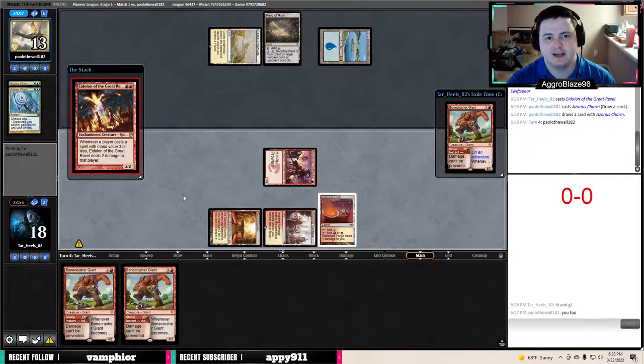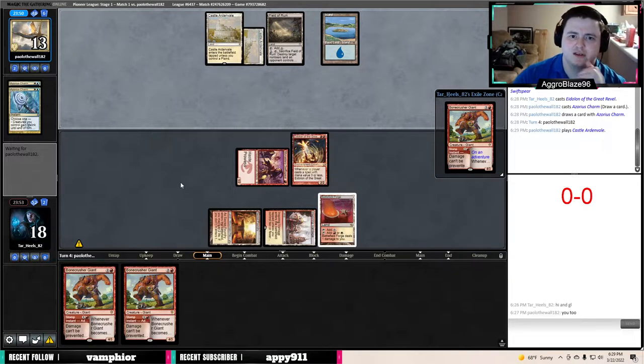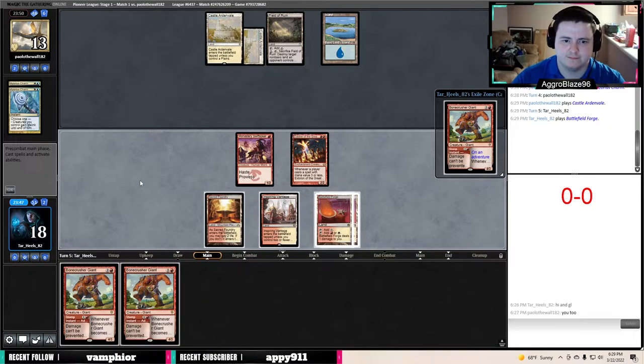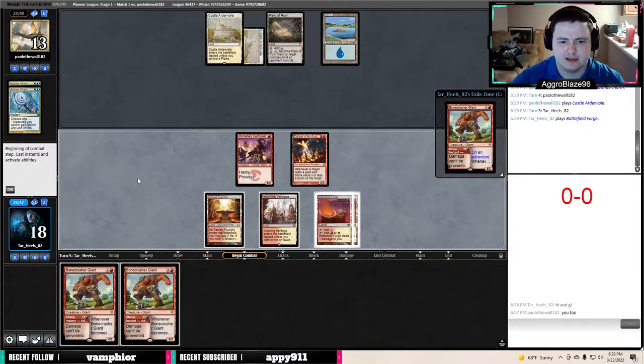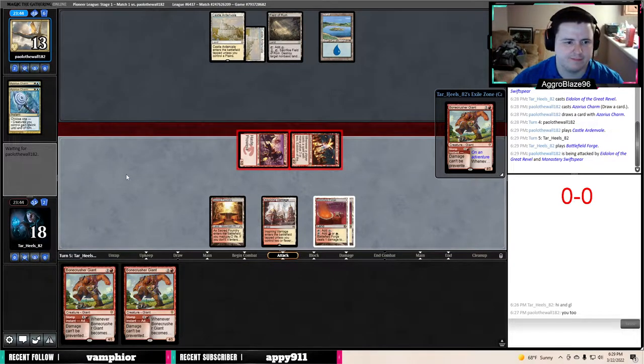They cycle in response — you love to see that. It's possible they just have an untapped white source to be able to play Supreme Verdict and take nothing off the Eidolon, which would be pretty bad for us. But anything other than an untapped white source and we're just kind of getting to steal one. That feels good — attack for three. They start to do something here; I'm wondering what they have. Maybe it's cycle a Shark.